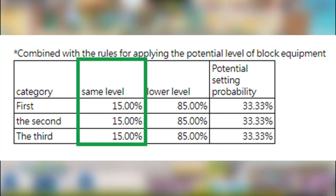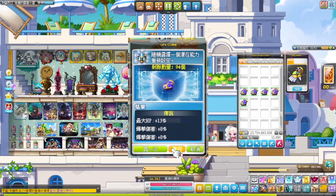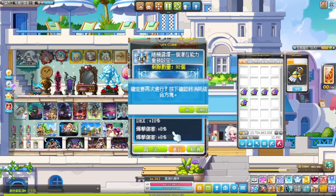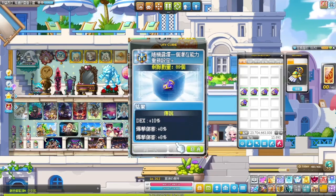Each line has a 15% chance to get any prime line and an 85% chance to get any non-prime line. In other words, just because you selected the first line as your re-roll, there's no guarantee that the first line will be a prime line. And also, it's an equal chance for any line to be selected.